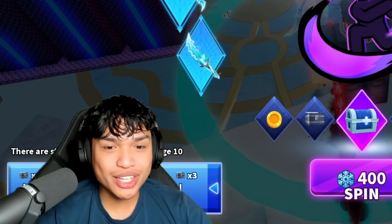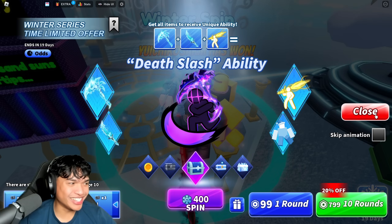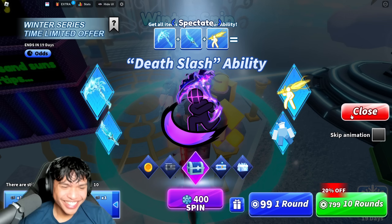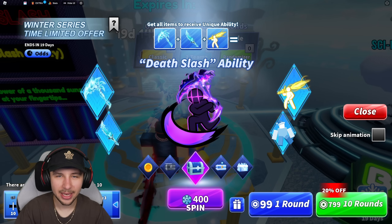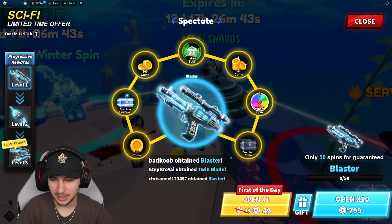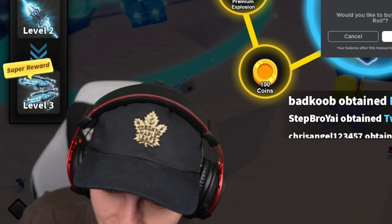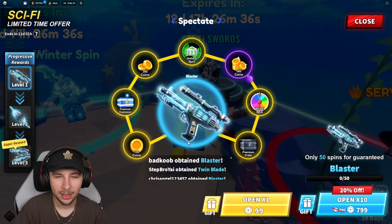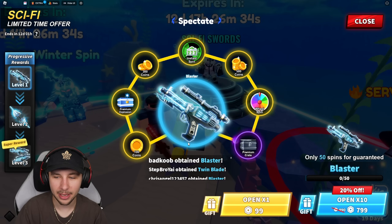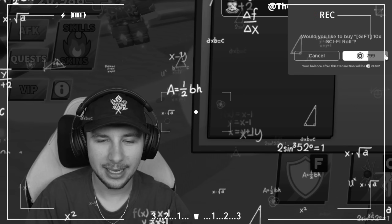This is crazy, we're gonna have to spend so much Robux. Let's try this one — I don't know which one we should even go for, but let's go for the swords first. We need to do 50 spins, so we can at least play with the blasters. That's 10 times — 7,000... 8,000 coins, okay that's crazy.